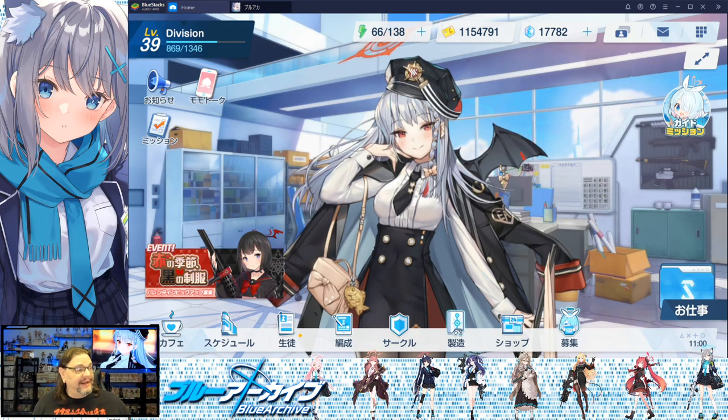Hey there, welcome back to the Weeb Lounge. I am Nick and in this Blue Archive character spotlight, we're taking a look at Iori — she is at least what looks like a World War II reject vampire that got drafted. I'm going with it.